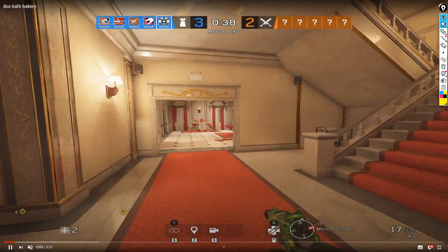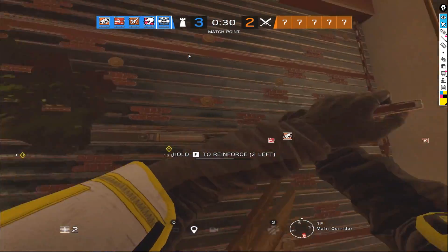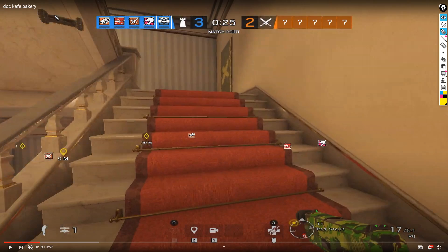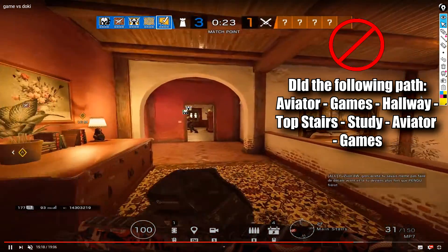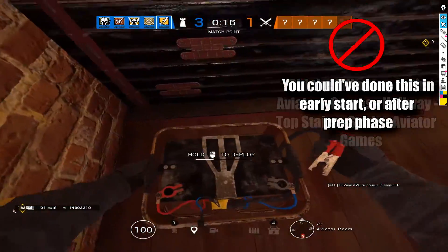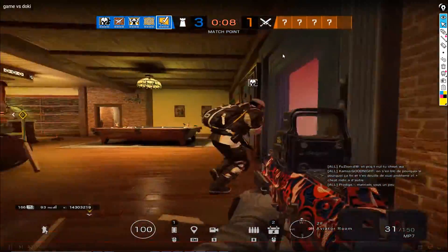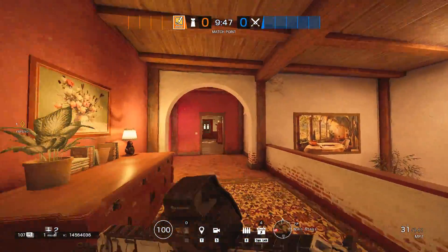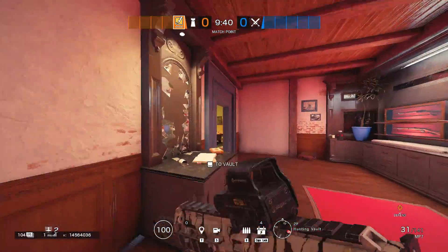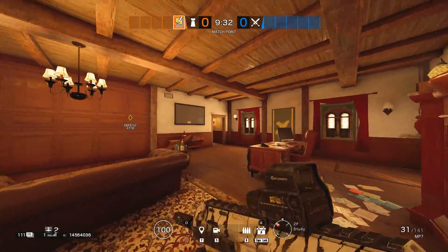Defend blunders — let's start immediately with drones again. When you are playing an Operator with utility that does not have much to do in the preparation phase, like in the background clip, one of your targets in the preparation phase is to find and destroy the prepped drones. There is no reason running around as Bandit if you could check for default drones. Putting your Bandit charges after the preparation phase is totally okay, in order to spend a few more seconds on drone hunting instead of running around.